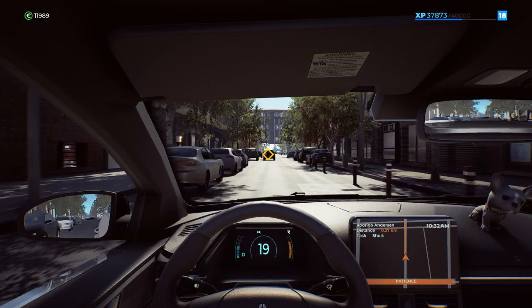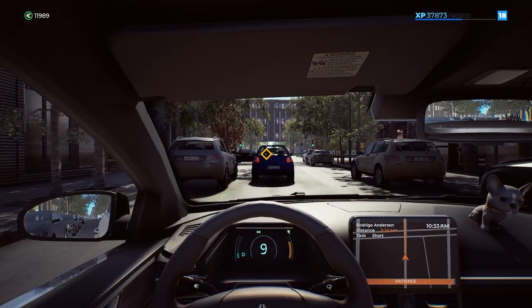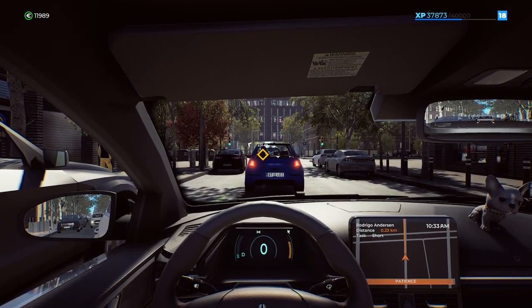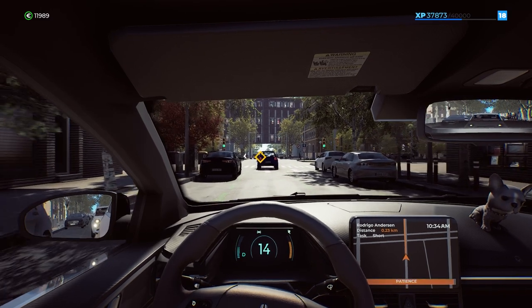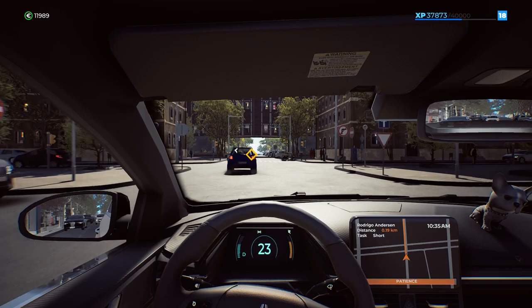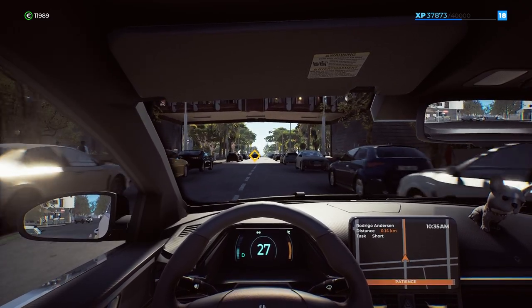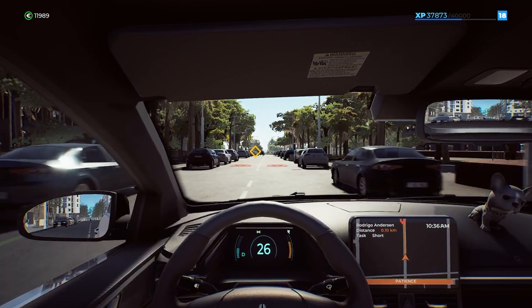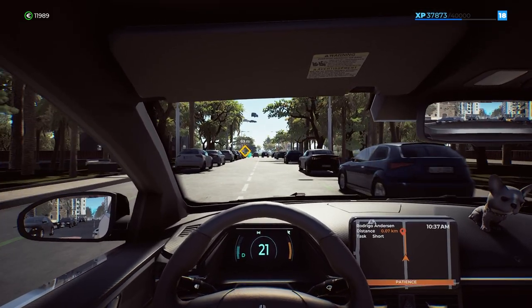So I went ahead and reassigned the paddles. What they used to do is what the left stick and right stick buttons do now — which is cycle through the gears. I'll show you: we cycle through the gears, get back and drive. I had to assign the turn signals, which were by default on the left and right stick buttons, to the D-pad, and then move the default map button to one of the little buttons in the center of the wheel.